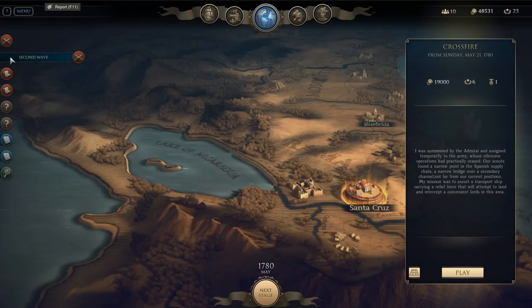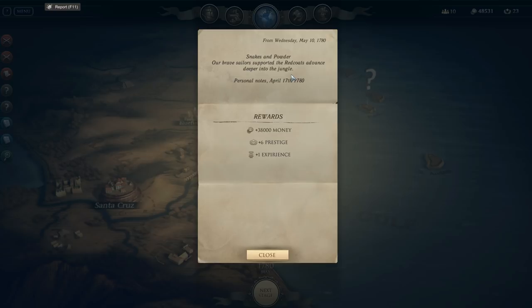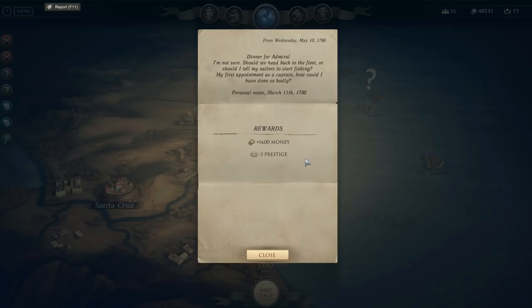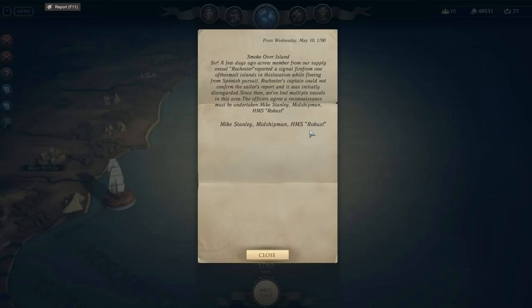Let's go ahead and take a look at our notifications as we move on. We're getting notifications for the available missions we can take on — one is a land mission, one is a sea mission: Second Wave and Crossfire. We've also got the result of our previous missions. This one we did really well — got a lot of money, some prestige, and a little bit of experience. Dinner for Admiral was not as much; that was a mixed bag. We didn't win that one but got a little money and lost some prestige. These other notifications are probably alluding to future missions coming down the pike.